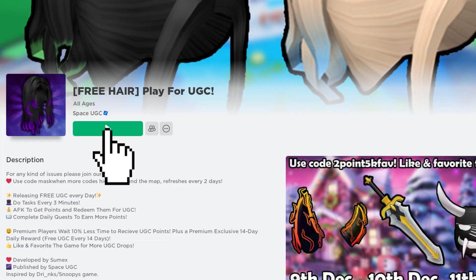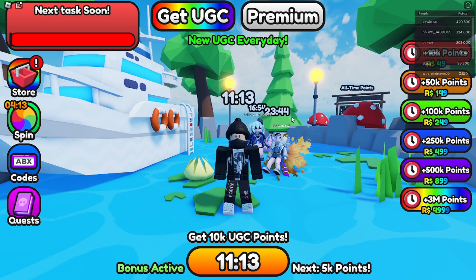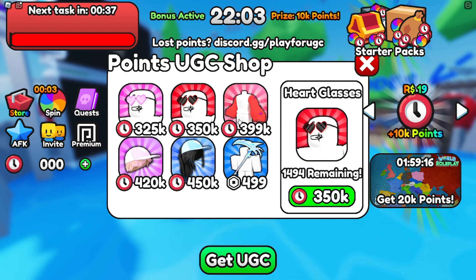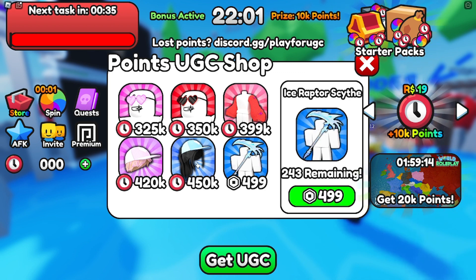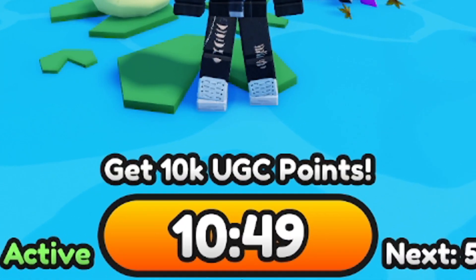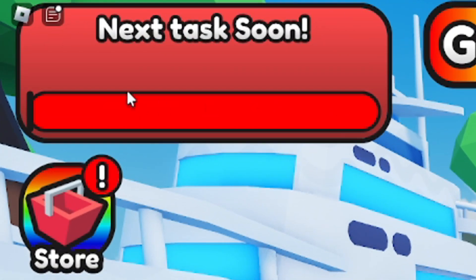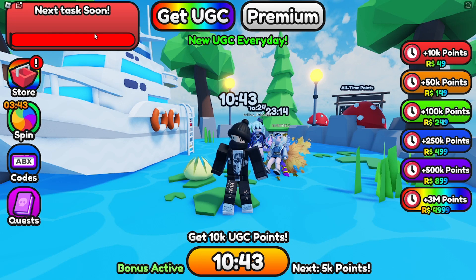Join the game called Play for UGC. Once you're in the game, go ahead and click on the UGC icon above your head. Then you'll see these available free items. To obtain them, you'll need some points. You can earn points by staying in the game until the timer runs out, and by completing the task at the top right corner of your screen. The task will appear every three minutes.